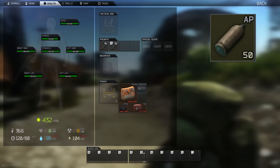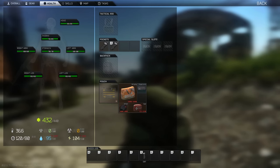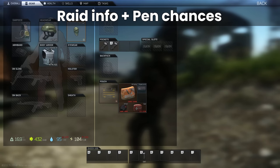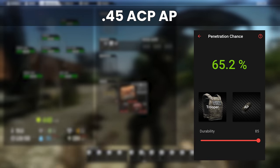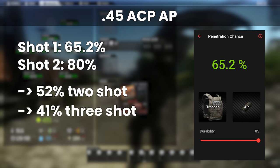Firstly, 45AP from the lower end of penetration, and secondly, 7.62BP for something properly meta. I'll attach the full data set in the description if you're interested. What we're going to do is look at the actual raid information and overlay this with what we know about percentage penetration chances at different durabilities to calculate the chance of taking down armour with 2, 3, 4 rounds and so on. So with 45AP and its 65% starting chance to pen Class 4 on the first hit, against the Trooper you have a 52% chance to 2-shot it, a 41% chance to 3-shot it, and a 7% chance to 4-shot it.